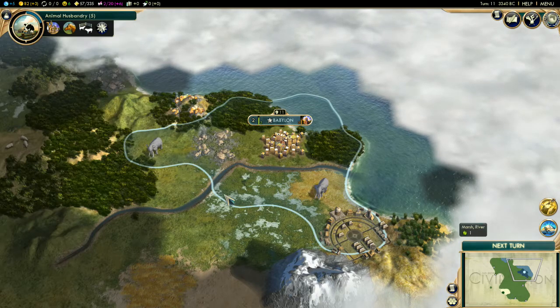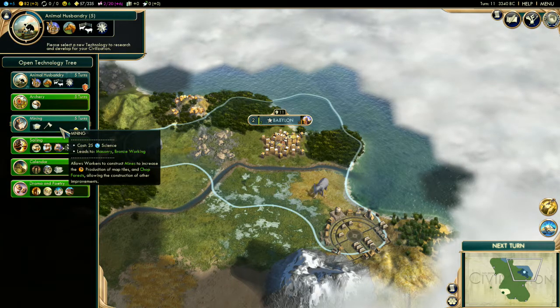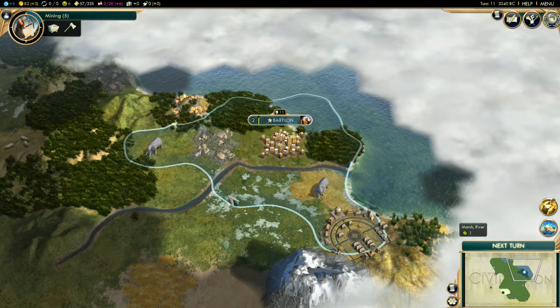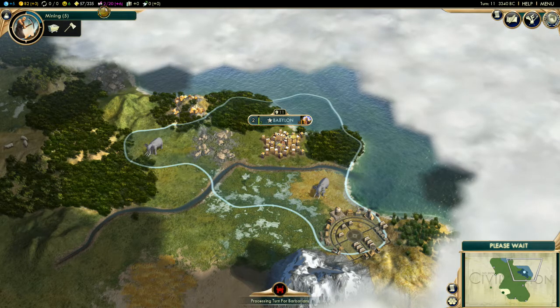I'm going to research animal husbandry — actually, let's just do it: research mining. As you can see it costs five turns, but this is before the academy. Once that academy starts working, it's going to be a lot quicker.